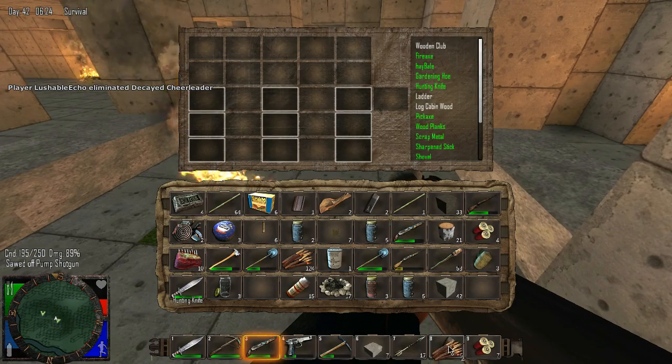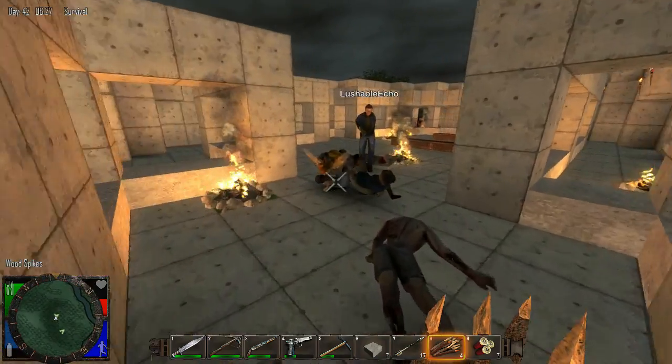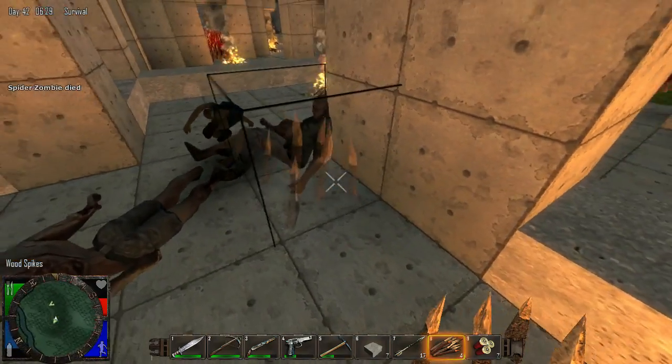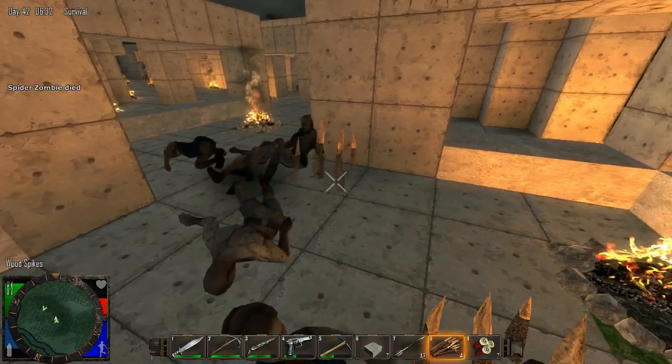You could almost start laying spikes back here, just start laying them out. Just yeah, like around here where it's completed. That'll help stem the tide of them.